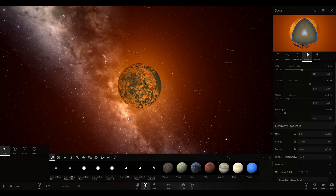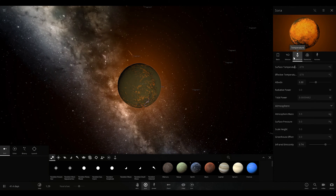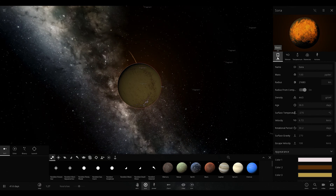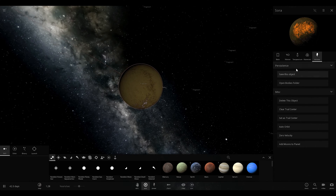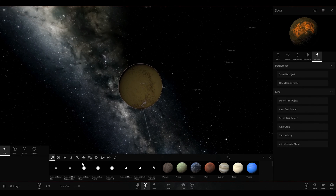I had to keep resetting the temperature in this because it just kept getting hotter and hotter. And if it gets too hot, it'll split itself and it'll just be a bad day for everyone involved. So now that we have this planet here, we're going to save this object.